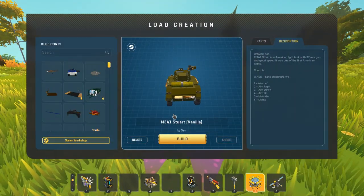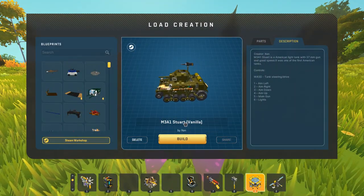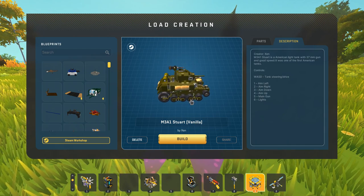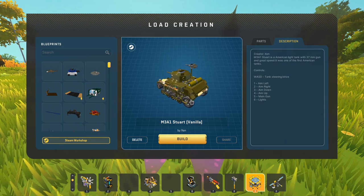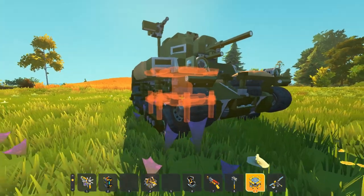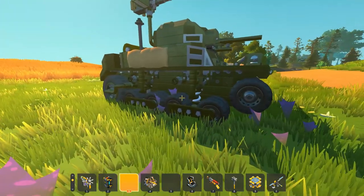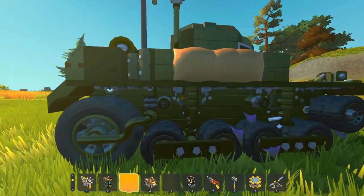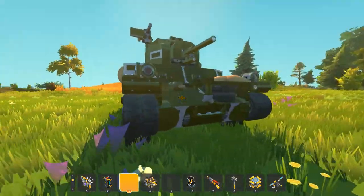Next up we're going to be taking a look at the M3A1 Stuart Vanilla created by Zen. This thing just looks like such an adorable tank — it's so cute and compact, and it looks really, really cool. I wasn't expecting all of these little detail parts.